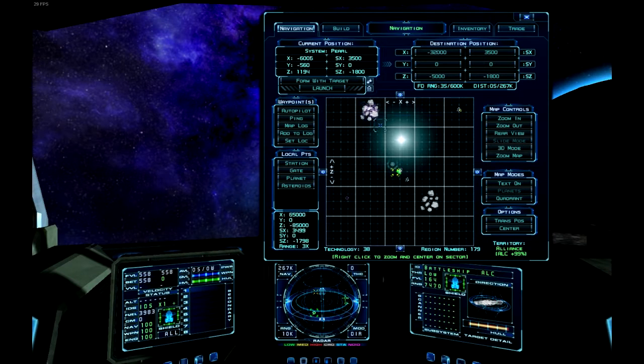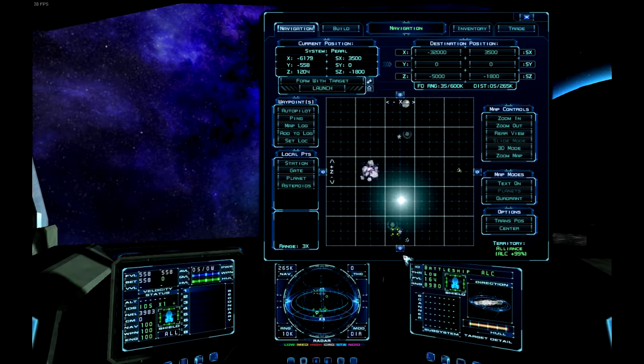The S before it means what sector you're targeting, and the X, Y, and Z are the exact coordinates within the sector — a little sector chunk. You can see down here at the bottom the X, Y, and Z when pointing in such an area. That explains the navigation side on the big window in the middle. You can also click these little arrow buttons to move up or down one sector.